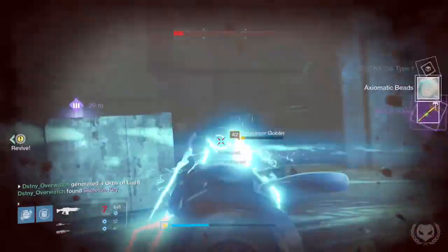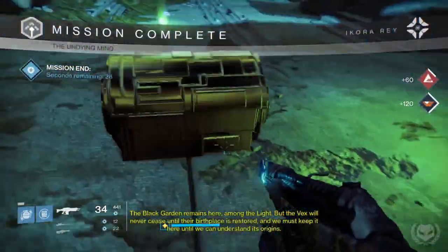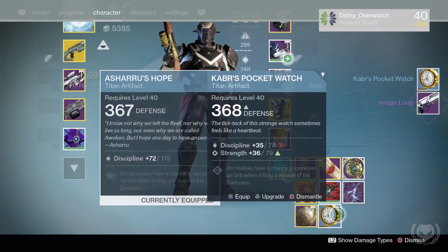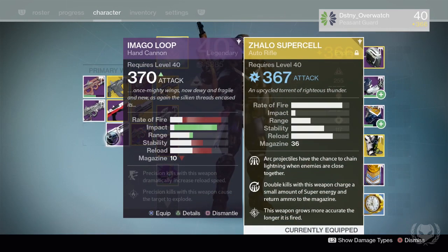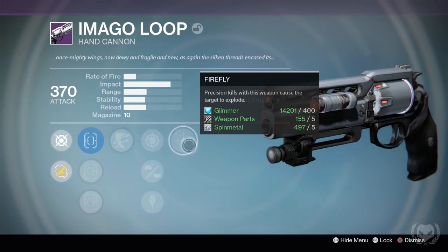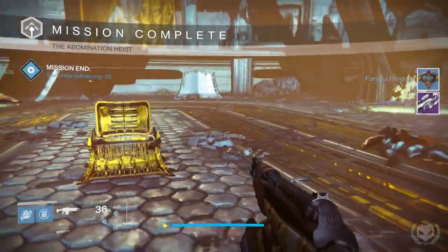Now, in case anybody watching is still yet to hit 365 light and is below that — if you're struggling to get a 365 ghost, the simple answer is just to grind SIVA Crisis Heroic Strikes. Every time you defeat a strike boss they will drop some blue engrams, and one of those could end up being a ghost. Over time you'll just keep building up your light level until you eventually reach 365. Beyond 365, though, you will have to depend on these methods in order to attain a higher light level.